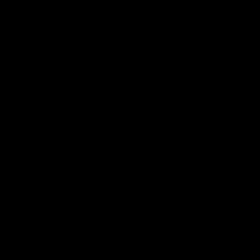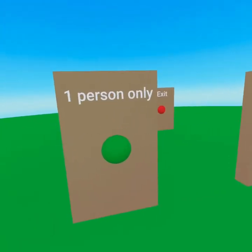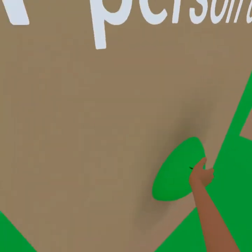Here's our VIP entrance — this only lets people with a certain name through the door. This one is a one-person-only entrance, so I can enter, but until I exit, nobody else can enter. And then when I exit, it resets and respawns me back to the beginning.